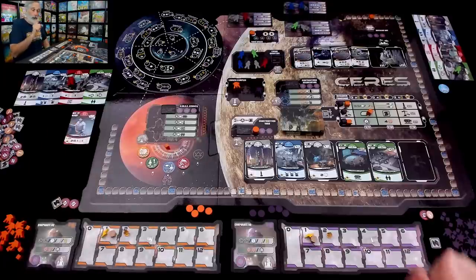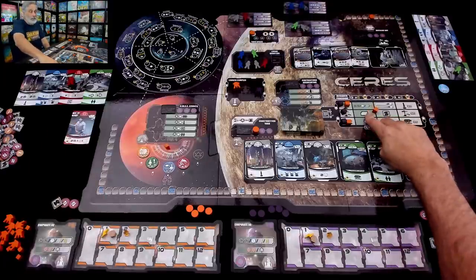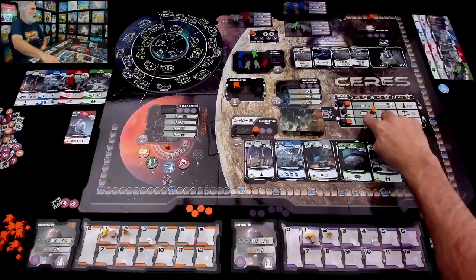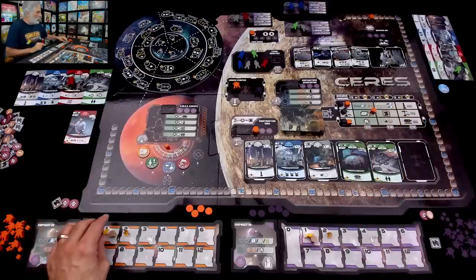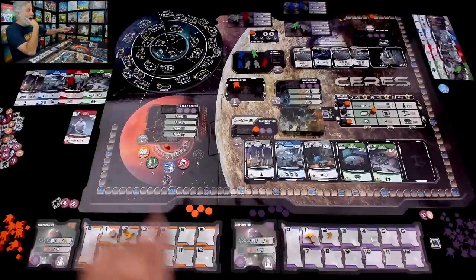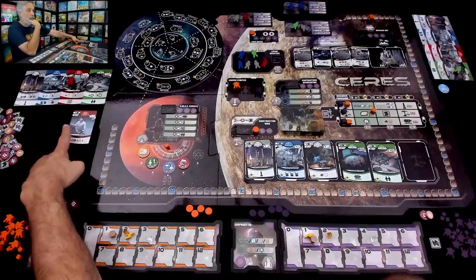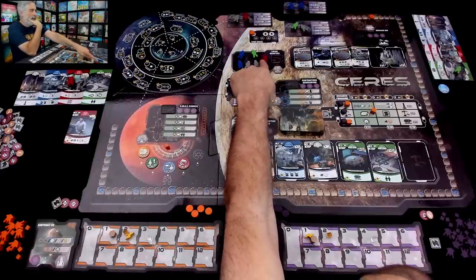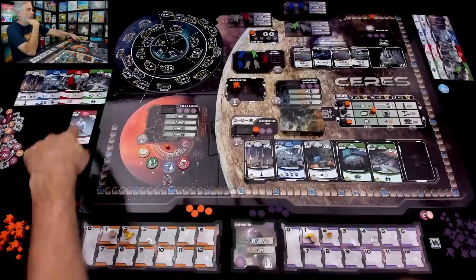But wait — because I made that investment in research for construction, I get this energy right now. I don't have to wait for it; I got it straight away. I am done. Now I've got a second red workshop, which means I've got somewhere to send this other red scientist-engineer type to get to work.